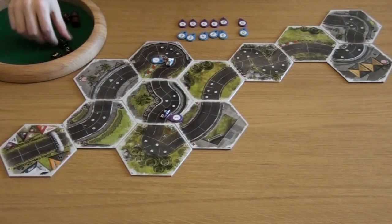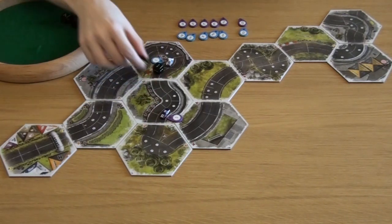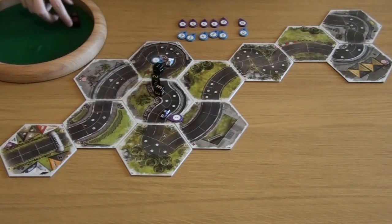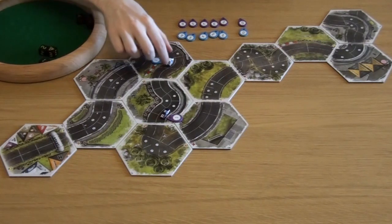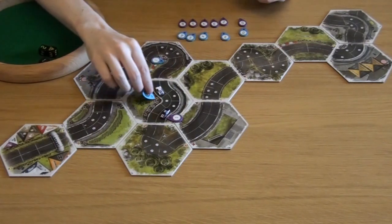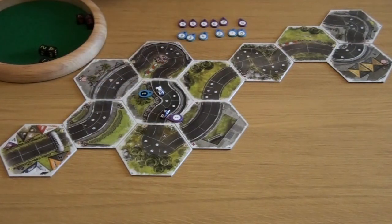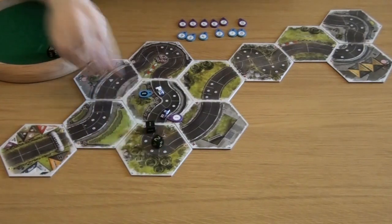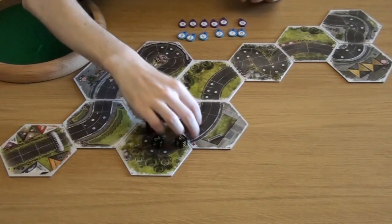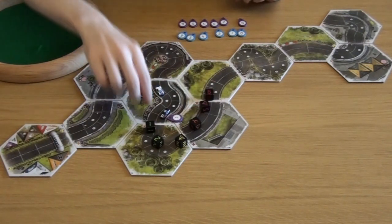Now the blue car wants to get through the corner, but that is a bit of a problem when you have no brakes and no coast die. So it has to roll the minimum — one, two, and three — putting it right in front of the corner with just the one hazard on gear three. The purple car tries to go one, two, three, four, five, six on the drift — quite the risk. Six dice.